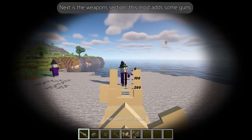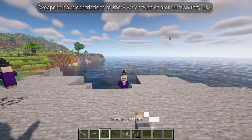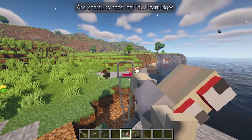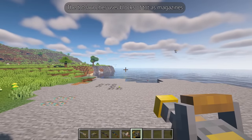Next is the weapons section. This mod adds some guns. Weapons have descriptions to show which type of ammunition they use. Pistols and automatic weapons use magazines, while rifles and shotguns need individual cartridges.